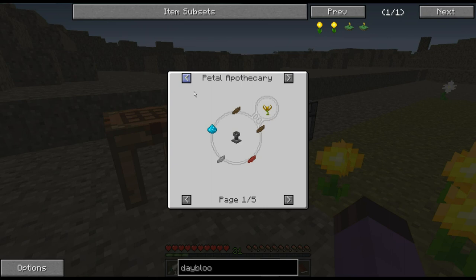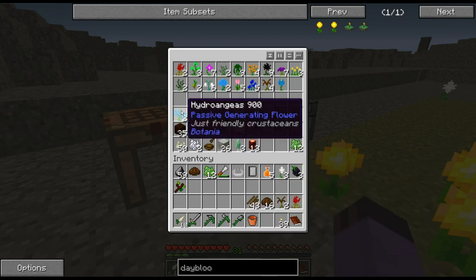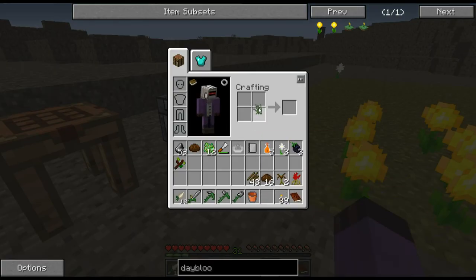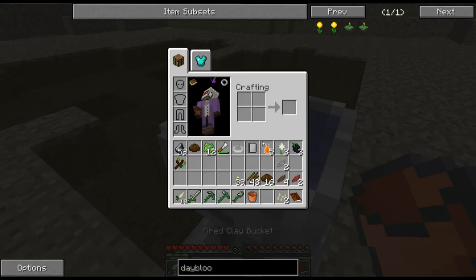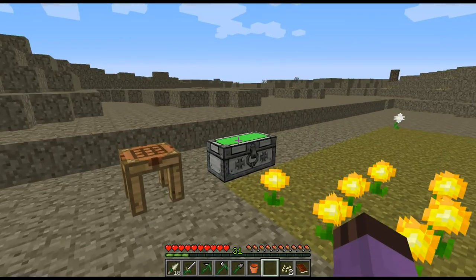It's two brown, a red, and a gray — two brown, a red, and light gray. You must be very sure to check these things. And of course two mana powder.